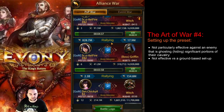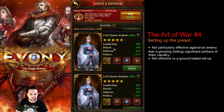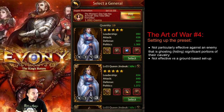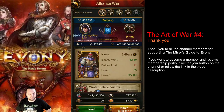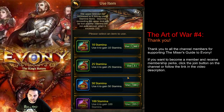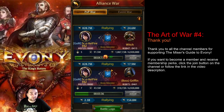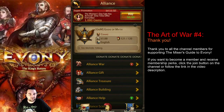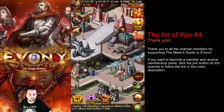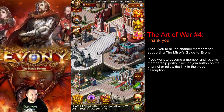That's about it for the March preset for Ground. If you did appreciate this video, please like and subscribe. I want to say a special thank you to channel members — if you have decided to support the Miser's Guide to Ebony, I definitely want to give you a shout out for doing so. If you want to become a member, you can click the join button and check out the perks. Also consider joining the Discord channel so you can communicate with other players, get advice, share advice, and so on. Thank you for watching and I will see you in the next video.